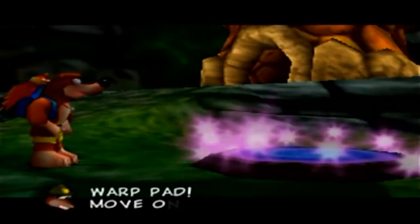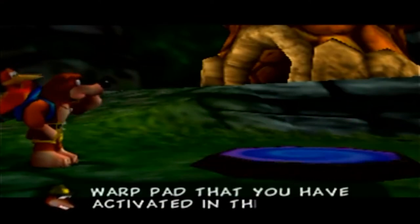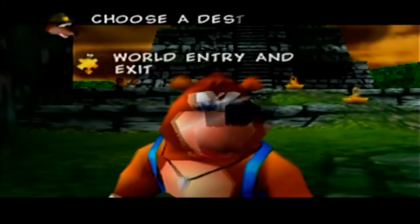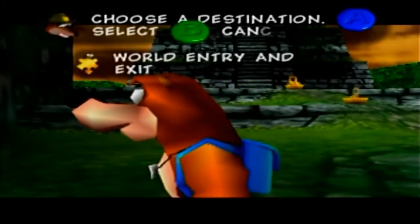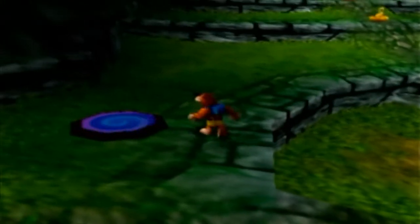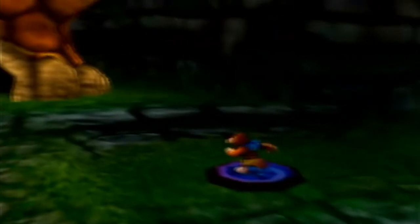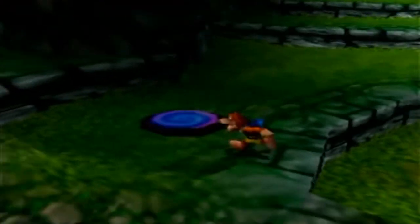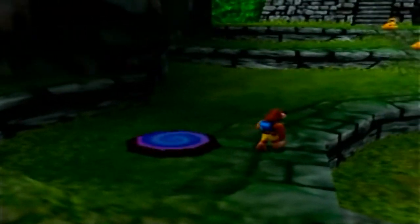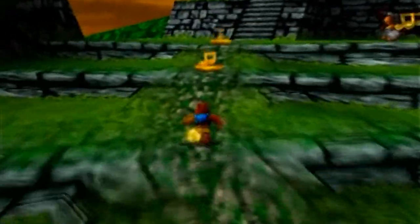We found another warp pad — move onto it and press B to warp to any other activated warp pad in this world. Each world will have, I believe, five of these. These are really useful because the worlds are a lot bigger in this game, and being able to warp between them really cuts back on backtracking.